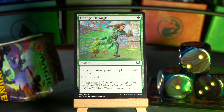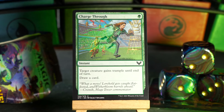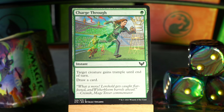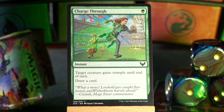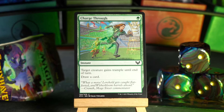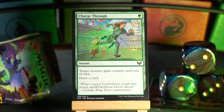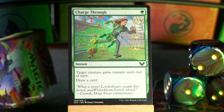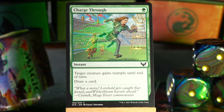Especially if you have something like Charge Through, which is only one green mana — target creature gains trample until end of turn, and you draw a card. They're playing Mage Tower! Lorehold gets caught flat-footed and Witherbloom barrels ahead, says Kremic, Mage Tower commentator. I don't think there was ever a full explanation of how to play Mage Tower — it involved capturing the opposing team's mascots, which is why this player is carrying the head of one of the Lorehold ancestor spirits. The three 2/2s that Quandrix makes that are stone — an inkling, a pest, this thing, and these enormous elementals. I don't know how this is supposed to work. The less said about Mage Tower, possibly the better.